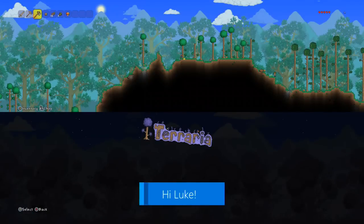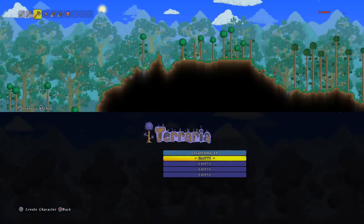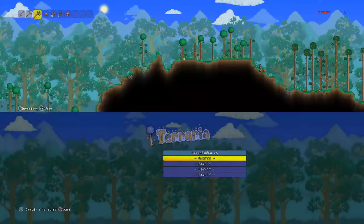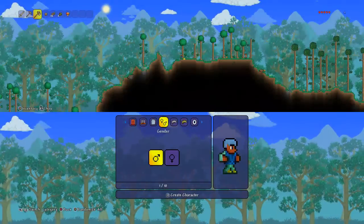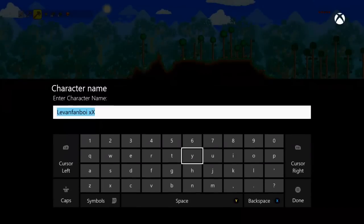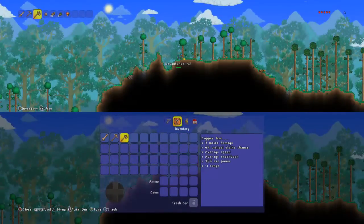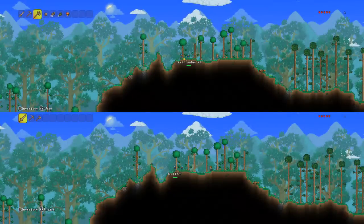Once you've got it signed in, just create a new character or use one you already have. I'm going to create everything brand new just to show you it works. So that's brand new — everything's new for 'leaving fanboy xx'. Don't care about the name. As you can see, they've just got copper stuff — there's nothing on the world. We look like twins, but that's fine.